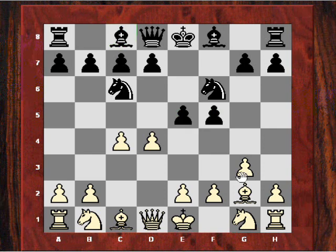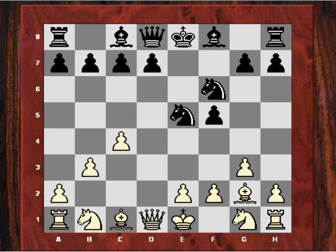Black replied Nc6 and I immediately exchanged that pawn. You can see now that the pawn on f5 really only deserves to block in the bishop on c8. Black took back with the knight and I defended my pawn on c4 with b3. Black continued to develop with Bc5.